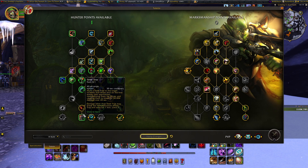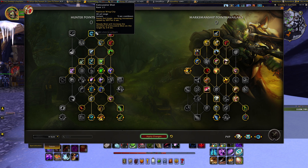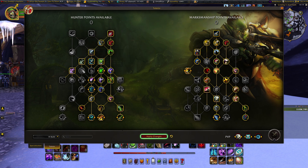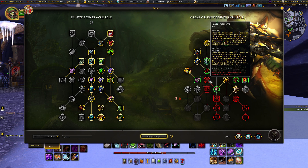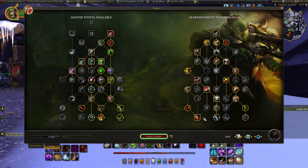Now let's look at the AoE build. Move the points away from Steel Trap and put one point into Arctic Bola and one into Explosive Shot. You could also move the Concussive Shot point from the top into Camouflage for Mythic Plus, or into Entrapment or Improved Tar Trap — the choice is yours. On the Marksman side, we lose a few points: one from Precise Shots, one from Target Practice, one from Death Blow, and one from Razor Fragments — moving them into Multi-Shot, Trick Shots, Bullet Storm, and Salvo.